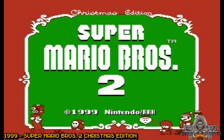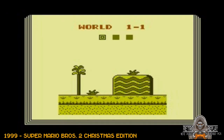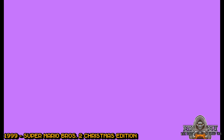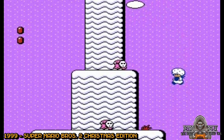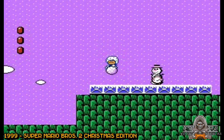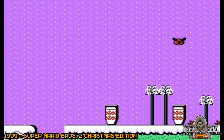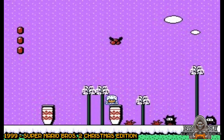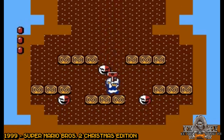Super Mario 2 Christmas Edition by BMF54123. Yet again, another great ROM hack. This one's a hack of Super Mario Bros 2 USA. There's snow falling from the sky. Luigi is in his pajamas. The snowmen make a very painful face when you hit them with a snowball. It's just excellent. Even the cherries are mistletoes.